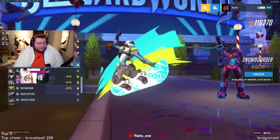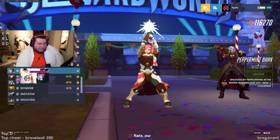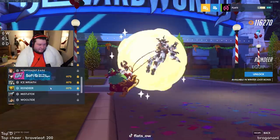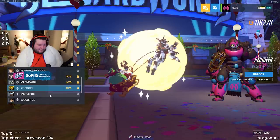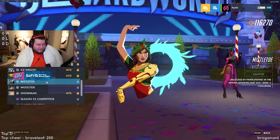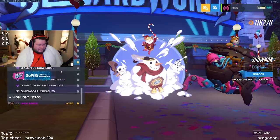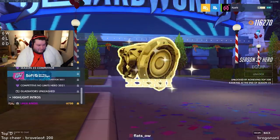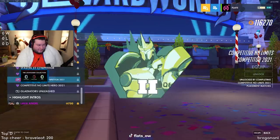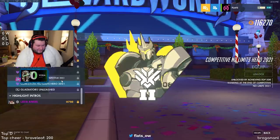Let's see some of the sprays: Snowboarder — kinda cool, Peppermint Bark, Bag of Gifts, Ice Wraith, Reindeer. I'm just waiting — they didn't keep the D.Va mech like they did in the Twitter video. Mistletoe, Wooltide, Snowman. Season 32 competitor, Top 501, Competitive No Limits — actually that's kinda cool. I might need to do that to get that this year.